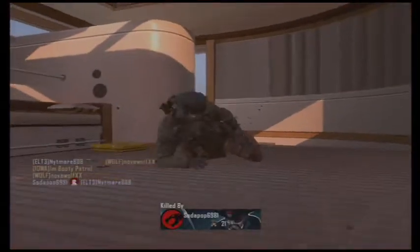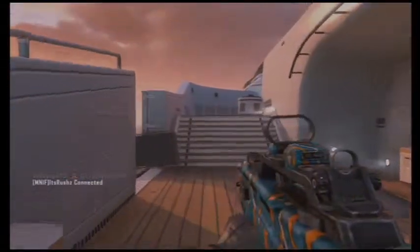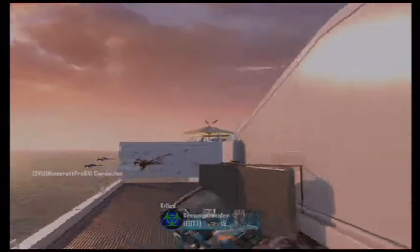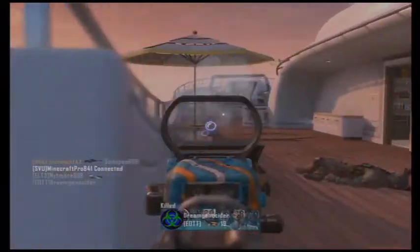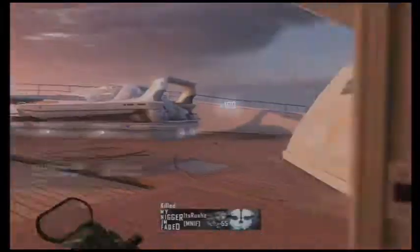This camo that I have on my Type 25 is called Aqua. It came with the new calling card and three new reticles for your sights. I got bubbles on it right now for my reflex sight. It's a freaking awesome looking camo — I'm crazy impressed with it. It is probably one of my favorites out of the new personalization packs.